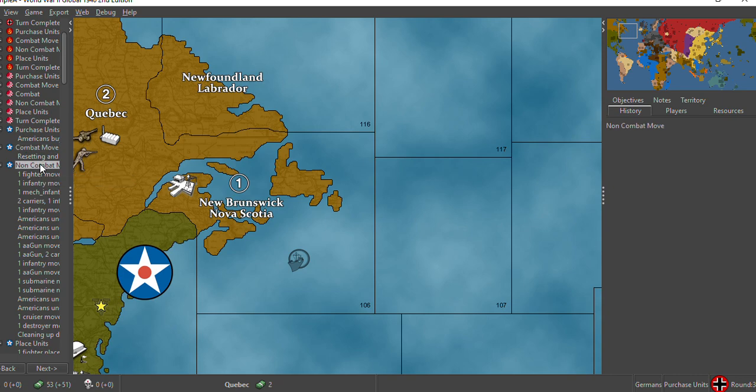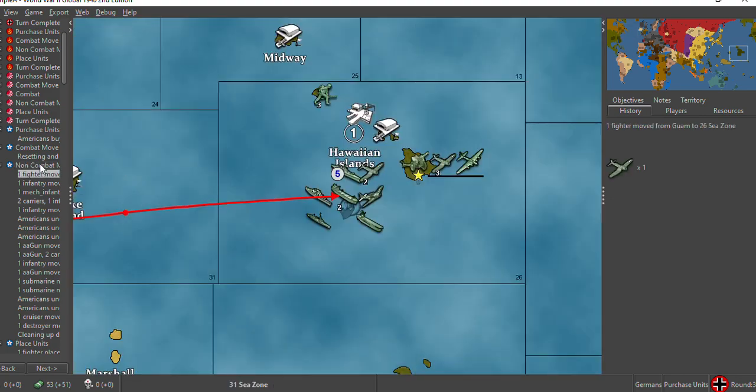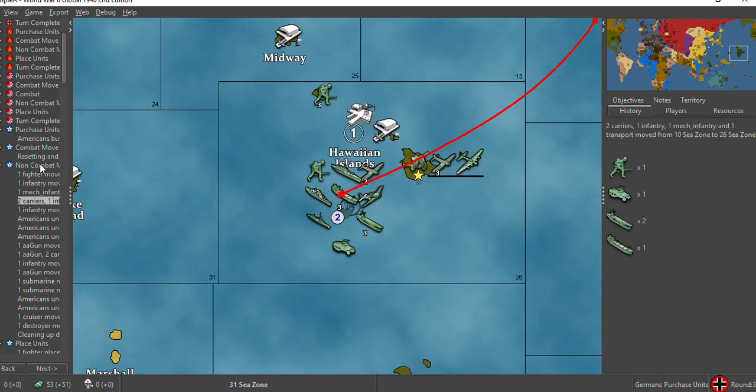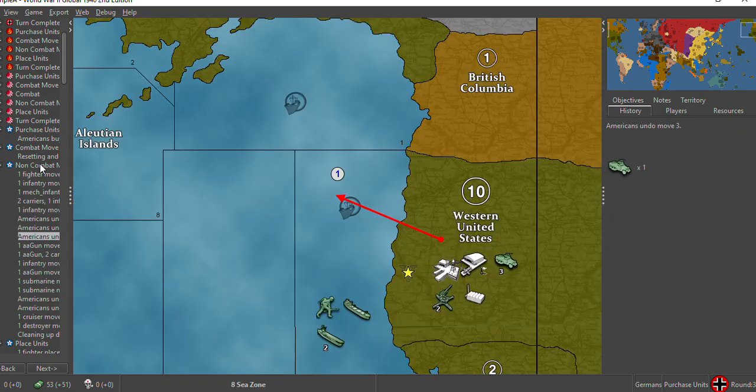He does have one, two, three, four transports on the board right now. He's moving the fighter from Guam to 25-6 — that's awesome. Transport 10 goes out there, three transports out here, one on the west coast. So that's a powerful force that can take care of the lines, I would assume.